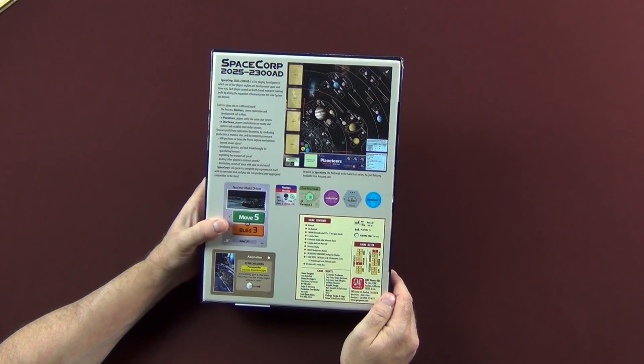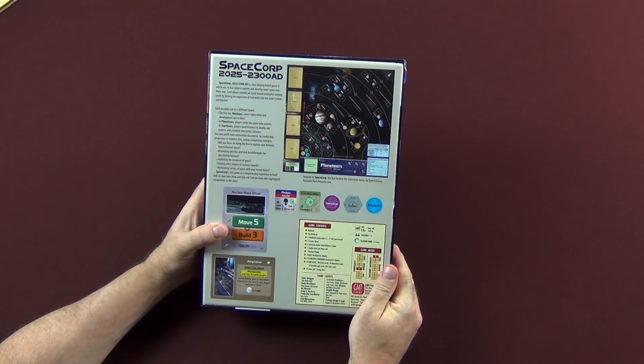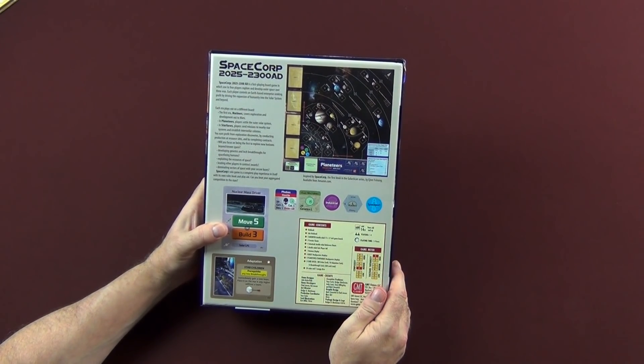Solitaire suitability is obviously very high at nine and complexity is at four. You can see an example of the map, counters, and the cards you'll get in the game. But enough of that — let's take a look inside the box.